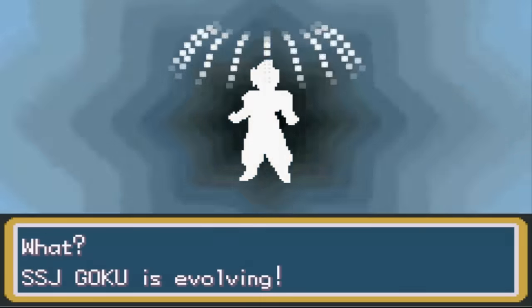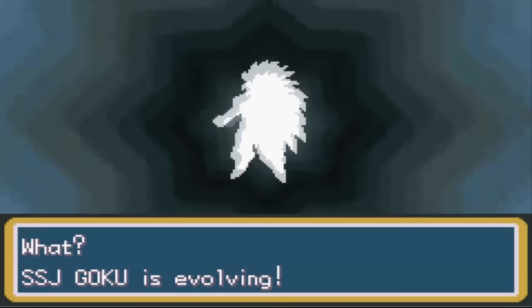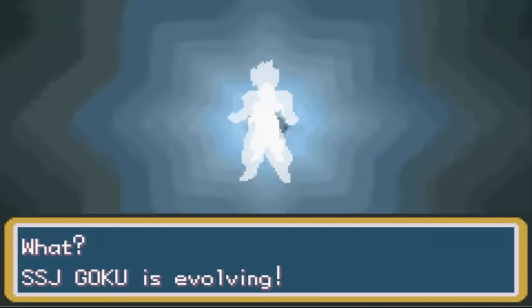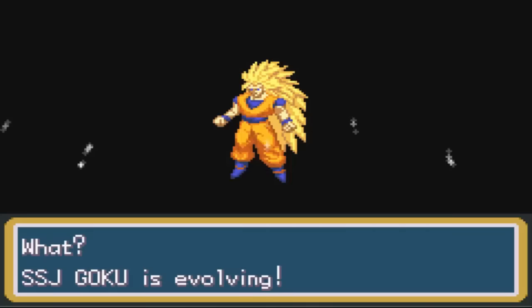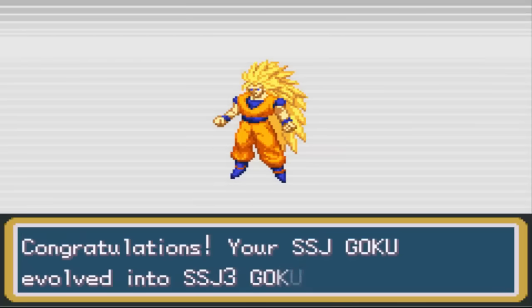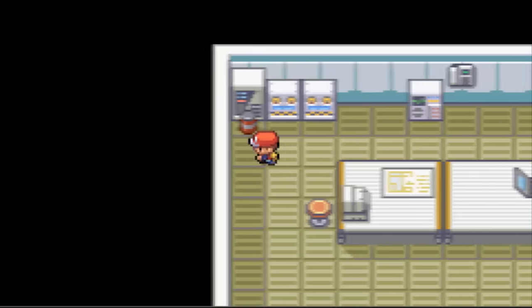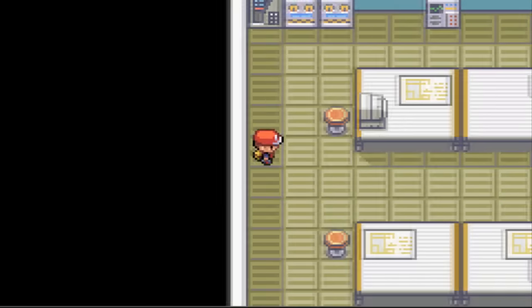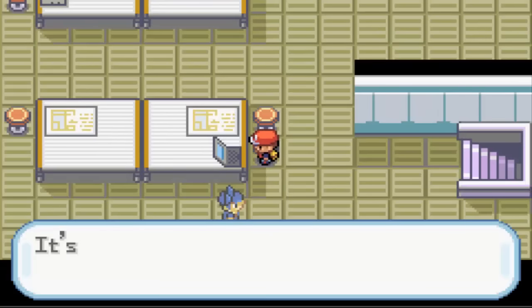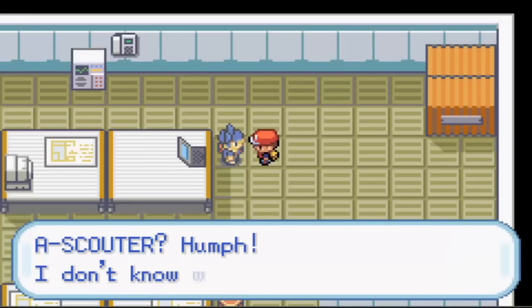Alright, this is where evolution time happens! We leveled up Goku right here - let's see what happens. I believe we're gonna go Super Saiyan 3. Wait, hold on - Goku was Super Saiyan, he was not Super Saiyan 2! Okay - Goku is Super Saiyan 3! This is awesome, that's gonna be really good!